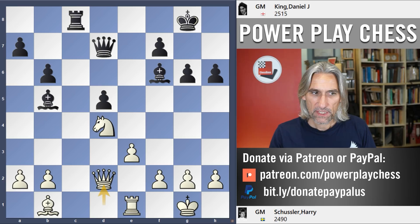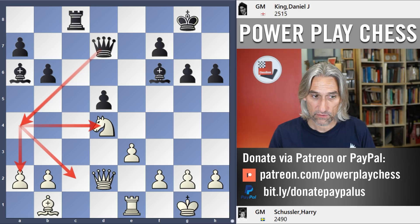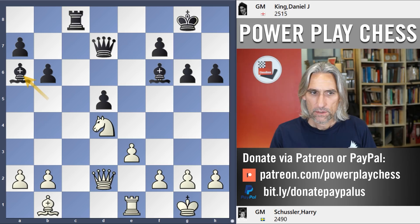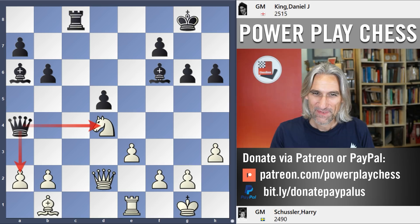I played bishop a6 - I like that move a lot. So it allows the queen to run out to a4, just keeping tabs on that knight, but also looking at this pawn as well, and looking at some squares on the c-file too. For example, if rook c1, then I can exchange and queen a4 - that's a little bit annoying for white actually, with some pressure. Maybe the queen can come in here or here. So Schussler played h3 just to give his king some luft. And queen a4 anyway - a little bit of pressure, just keeping white honest.